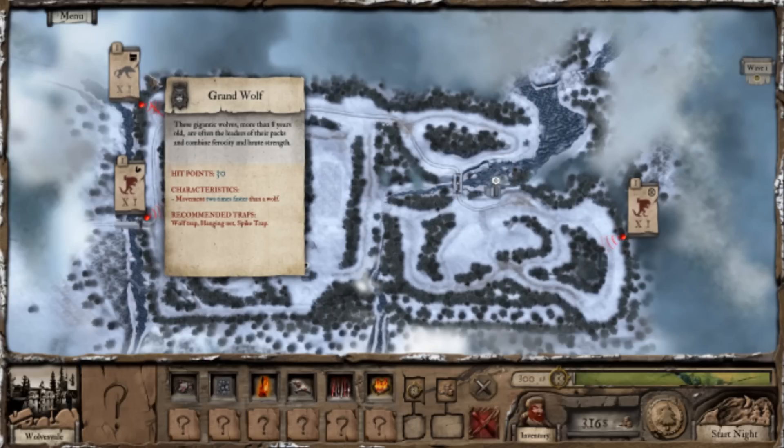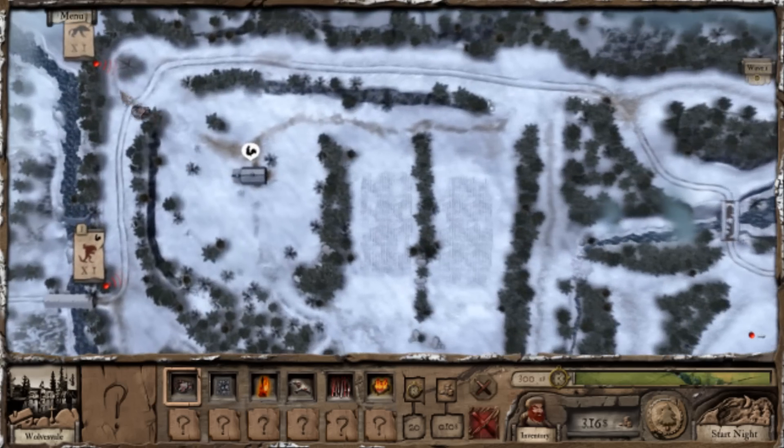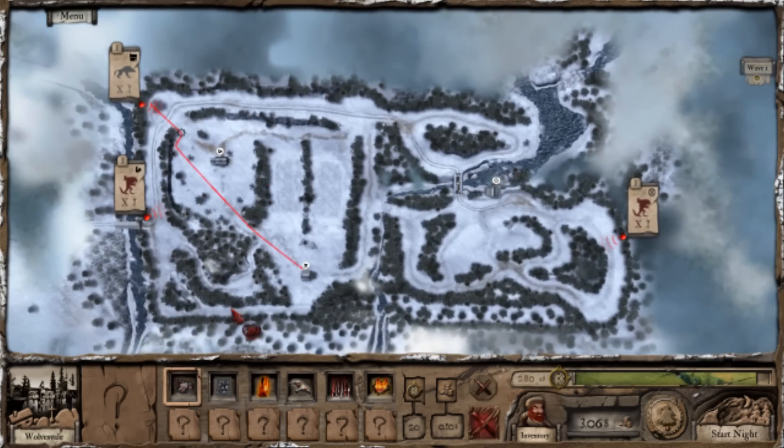We have a Grand Wolf up here on the top left — he is no problem. We have a Maikan Warrior going for the barn, and a Maikan Warrior going for the mill. So first, let's just take care of this wolf because he really is no problem at all.